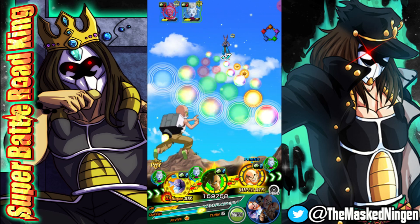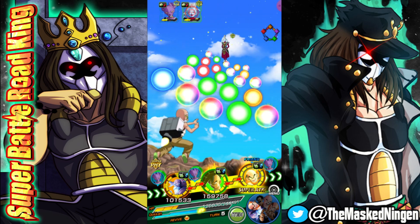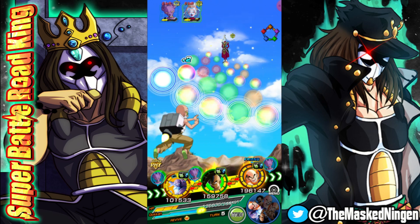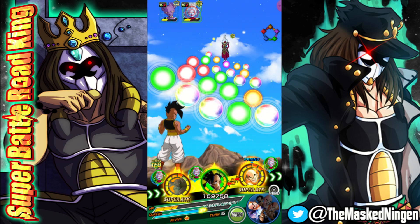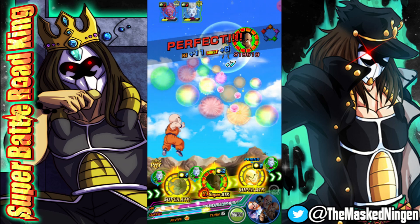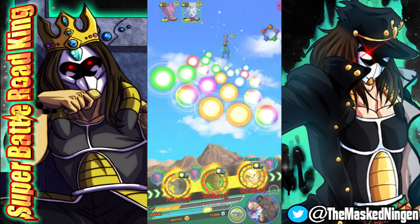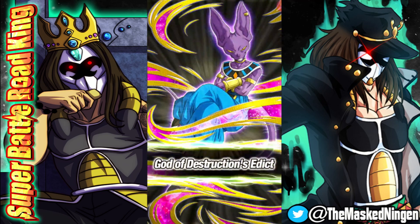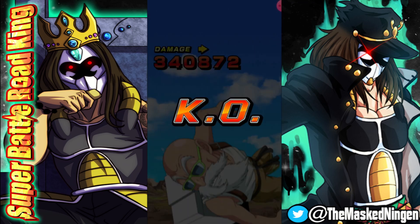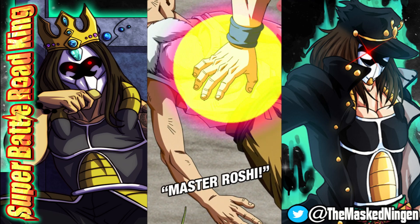I'm targeting Beerus and going for the stun. I'm trying to find the ki for the stun — I want to go all out for the 18-ki Super but I also want to go for the stun. We use the same strategy as the previous turn: go for the stun on Whis, then attack-lower Beerus, because Tech Oob has type advantage over Beerus as well. Then it happens — despite being very attack-lowered, the Super attack comes in slot one, taking out Roshi — but then the revival skill kicks in.